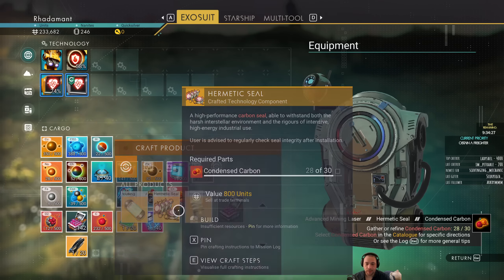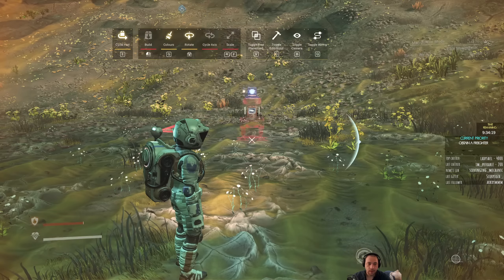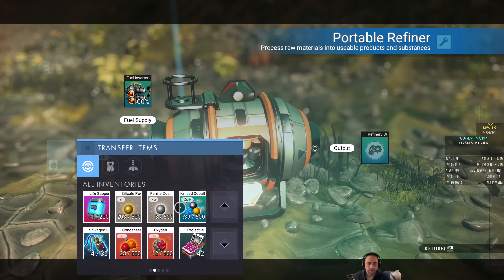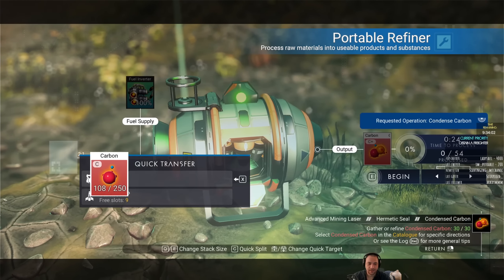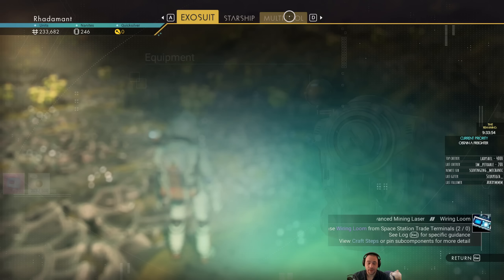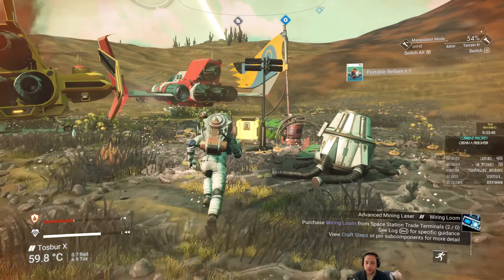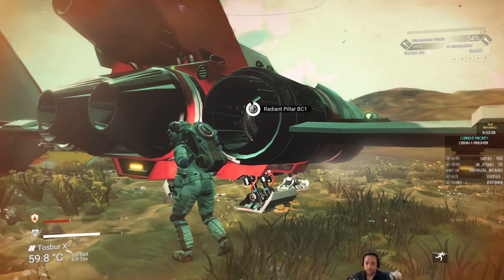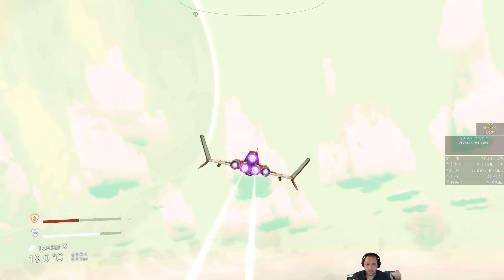A Hermetic Seal requires Condensed Carbon — I have 28 out of 30. There doesn't seem to be a Condensed Carbon node around me, so I'm gonna make my own. Done — that's the Hermetic Seal. The last two Wiring Looms I'll have to buy, though it's possible to find them in boxes, it's quite unlikely. Buying them at the hub is going to be a lot more efficient.